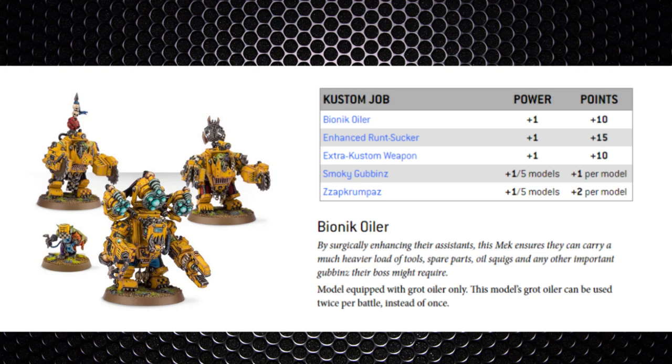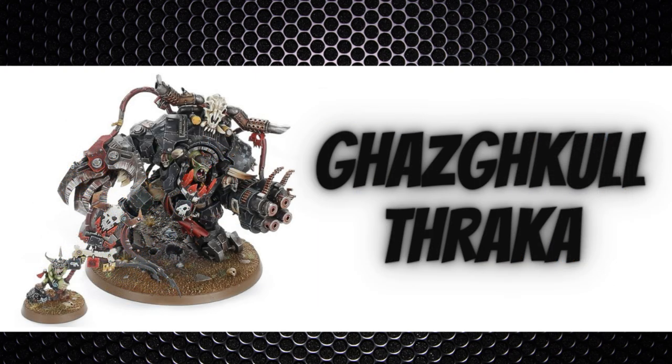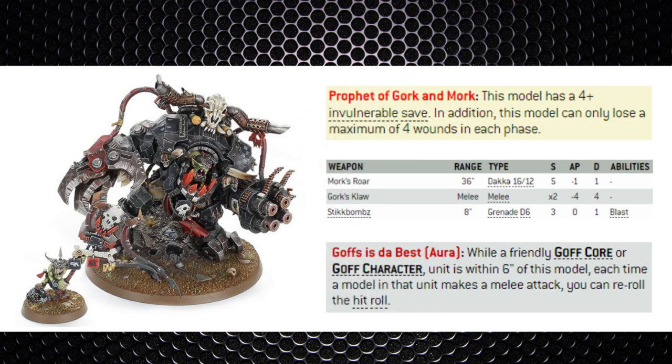Let's get into units. First, Ghazghkull Thraka — a 300-point monster with the Monster keyword. He's got a 2+ armor save, 4+ invulnerable save, can't lose more than 4 wounds in a given phase, Toughness 7, and 12 wounds. He's fierce competition for our Ctan Shards. He can be removed in a single turn but it'll take mortal wounds from Ctan Shards or other avenues like plasma.